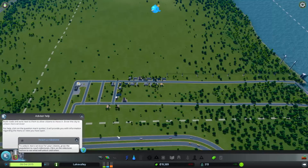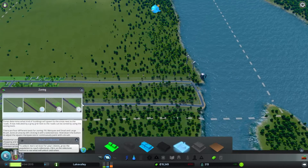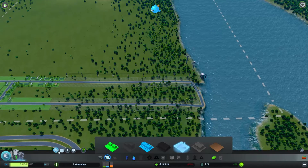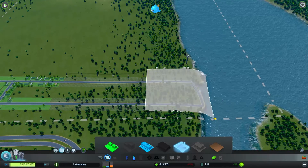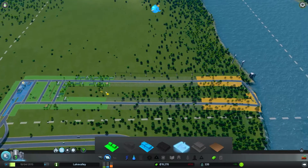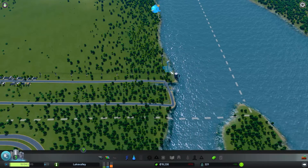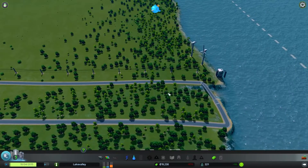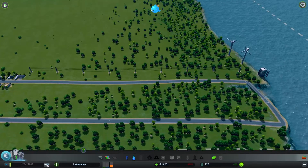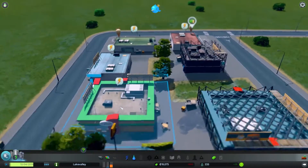What we need to do next is zone some industry, because we do want businesses. We're going to put those way down here, away from people's homes, over by the plumbing plants where there's already noise. We'll let that stand and advance time a little bit to watch them build.